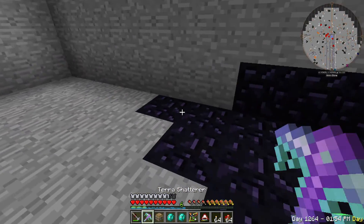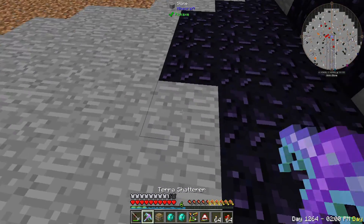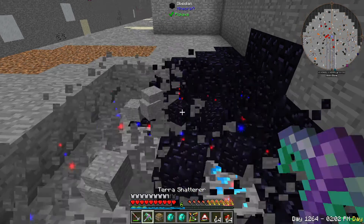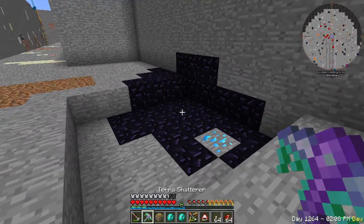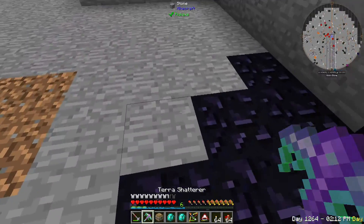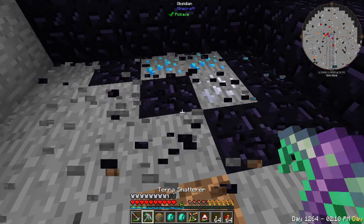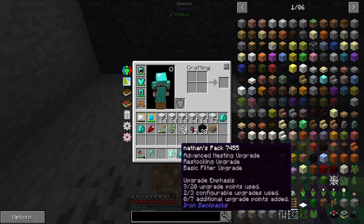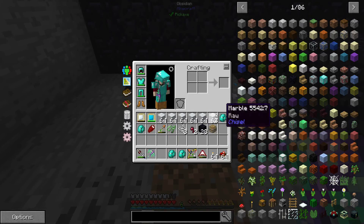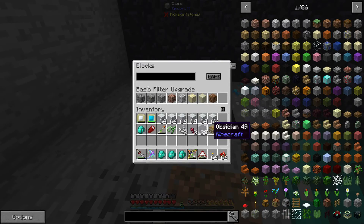I was mining along here and I found a meteor, which is really cool. You can always use a lot of obsidian, and the platinum and iridium in this thing is going to be wonderful. So I think I am going to go ahead and dig on this thing for a little bit and we should be able to get tons of stuff. I do need to add this obsidian to my blocks bag.